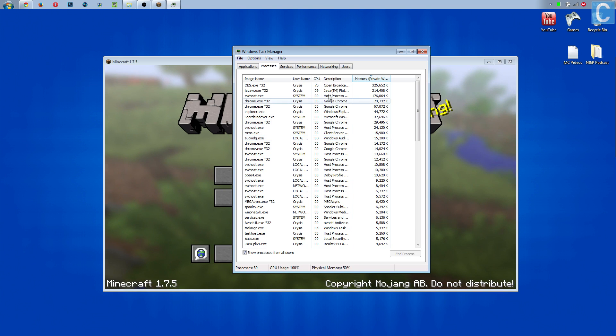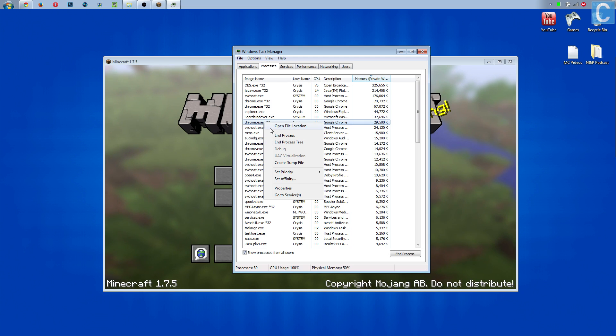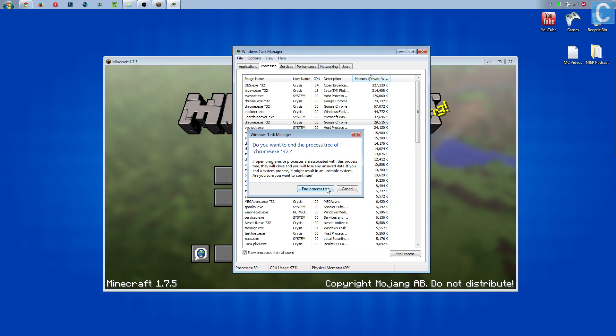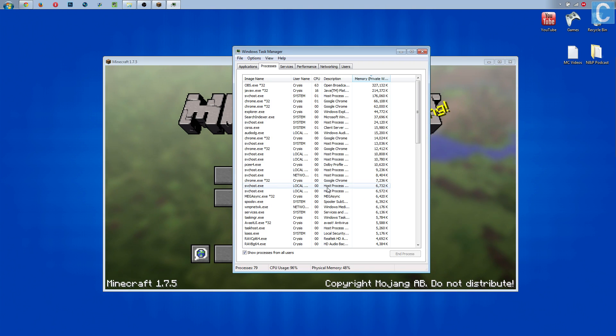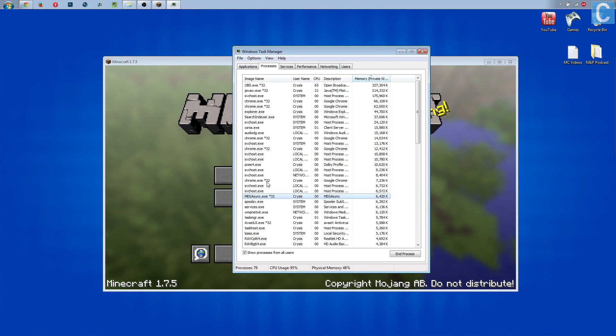Now, there are other things you can close here that will benefit you. For example, if you have Google Chrome open, you're going to see Chrome.exe here. You probably don't need Chrome open while playing Minecraft, and it is taking quite a bit of PC usage to run Chrome. Go ahead and click End Process Tree on that one. You can go through here — just look through this, be very careful, and shut down processes that you don't think need to be open.